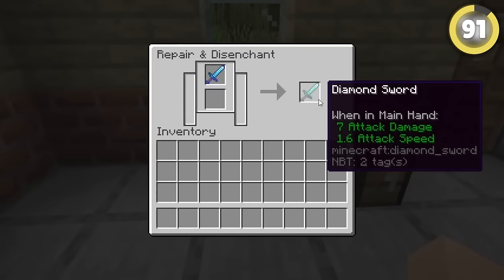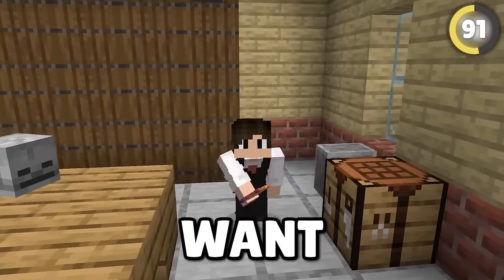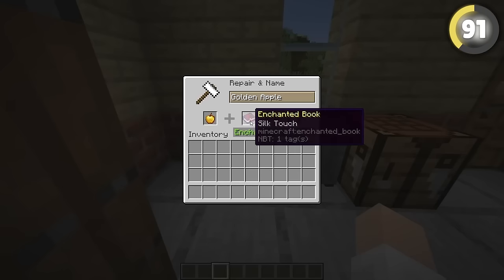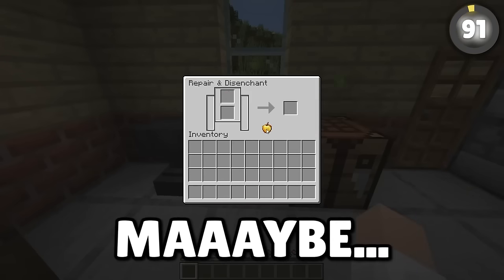Grindstones remove the enchants from items, so surely it'd make sense for it to do the same for a notch apple, right? I guess not. But what if you put an enchantment on it with an anvil and then put it in the grindstone after? There we go — I'll call that one a maybe.